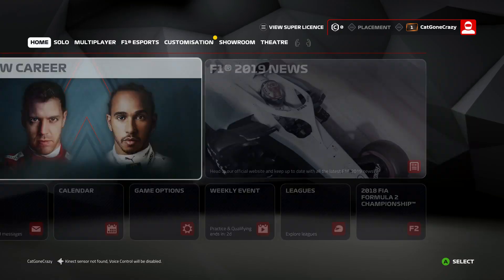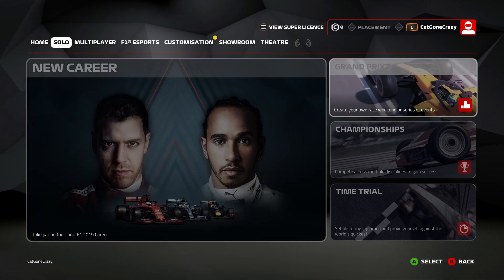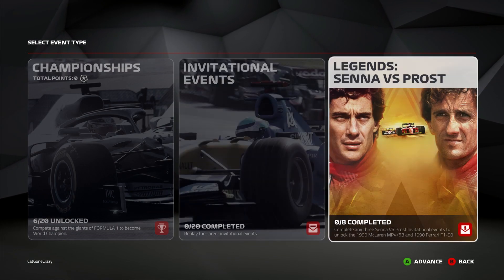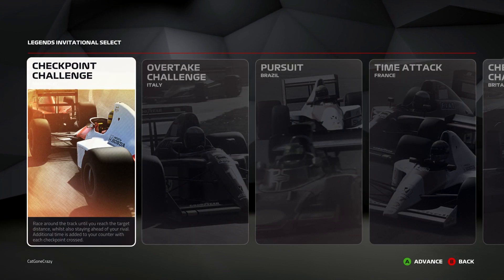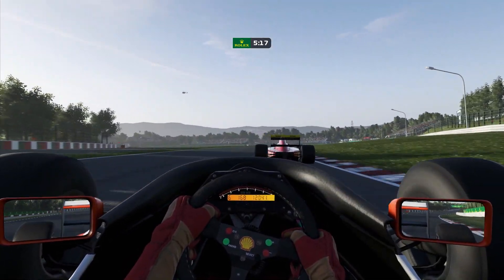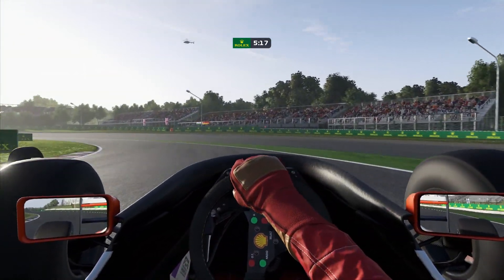However, while you can buy the regular Anniversary Edition of the game without the Senna and Prost content, if you pay the quite hefty premium then the Legends Edition does give you something that no official F1 game has ever done before — the ability to play as Ayrton Senna or Alain Prost and relive this legendary rivalry complete with their iconic 1990 F1 cars.